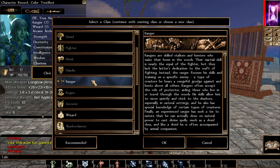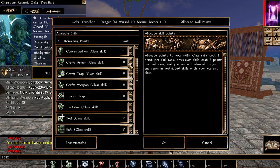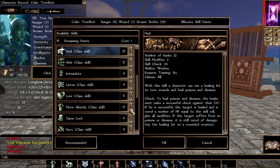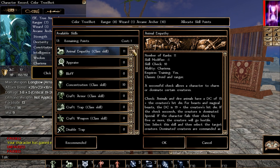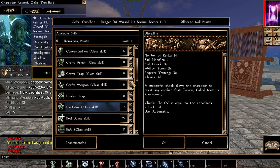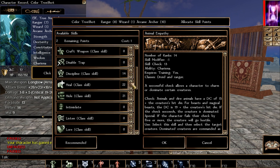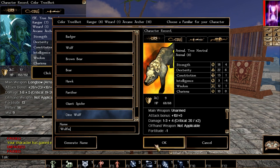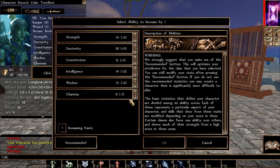Back on the ranger class now, leveling from here to the cap. Skills to pick: discipline, concentration, optionally animal empathy and persuade, or swap those for hide and move silently if you prefer. Heal will be fully capped out. I'm keeping the dire wolf companion — it's always great. For attributes, we're at 21 dexterity now, continuing to push it to 22.